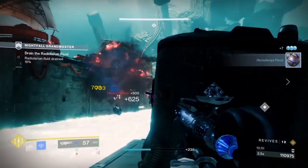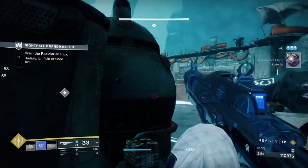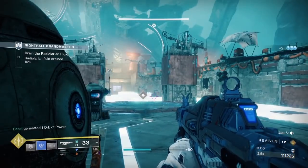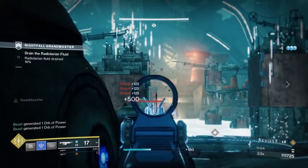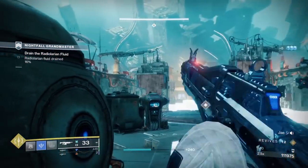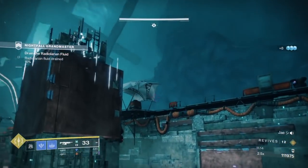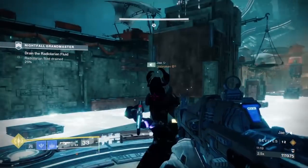Warlocks will find Stasis Turret builds far more effective than Well of Radiance, which also means Ager's Scepter will be an amazing choice to keep your enemies slowed and frozen. Turrets will play an important role not only in the final boss encounter, but on the capture point at the bridge phase. Tossing turrets onto the high rises will keep snipers and shanks at bay, giving you a better chance at picking them off without taking a lot of damage.